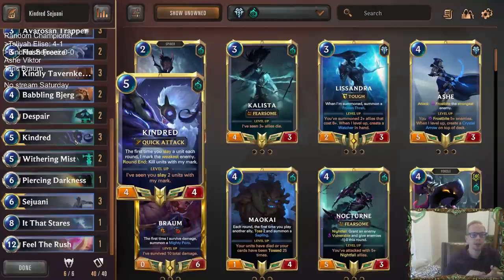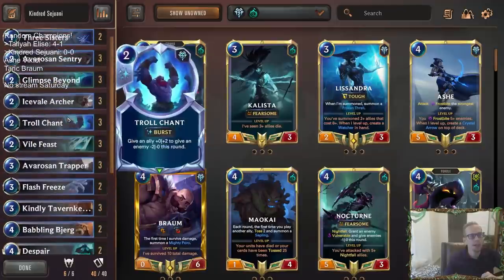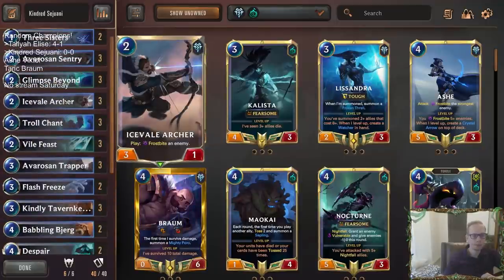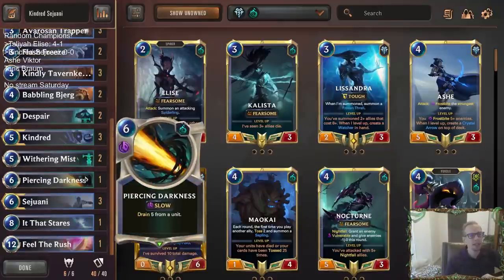There are two ways those work really well together. Kindred says the first time you slay a unit you mark the weakest enemy — well if they have something big and difficult to kill, you frostbite it and slay something else, you can mark that frostbitten unit because it'll be zero power and be the weakest enemy. Also with Despair: pick a unit to strike your nexus then kill it — if you frostbite it first you don't have to worry about taking nexus damage, turning Despair into a much cheaper Vengeance.